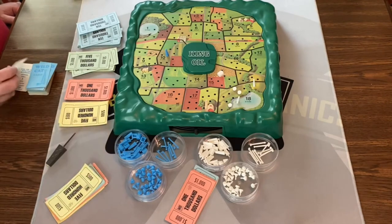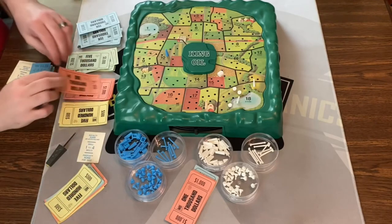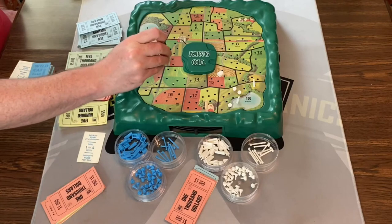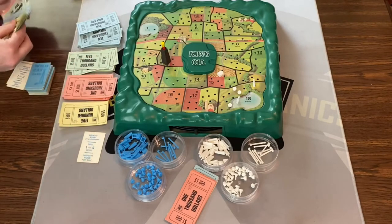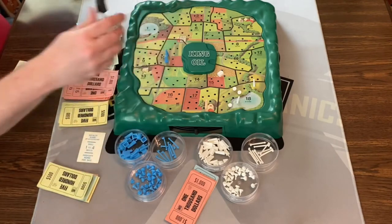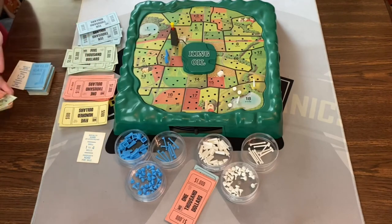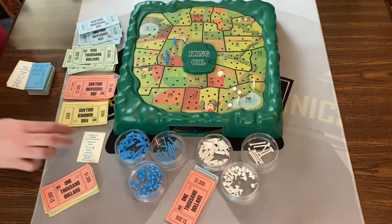Now it's blue's turn again. Flip the card — they get $3,000 per producing well, so they'll get three grand. They can drill one to four; they'll do two wells. The first is a medium — $4,000 — so a derrick goes in there. The second is also four grand. Two more wells from that turn. No property for sale — done. That was a good turn.